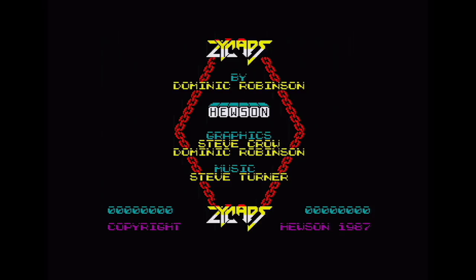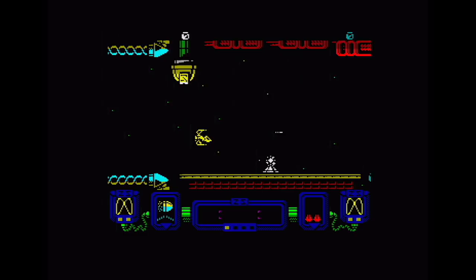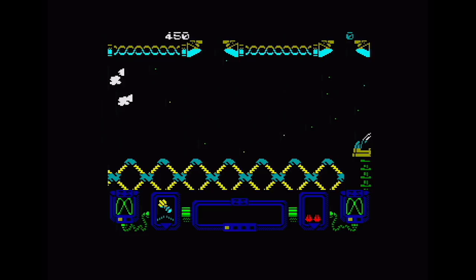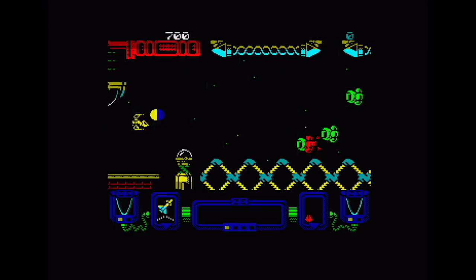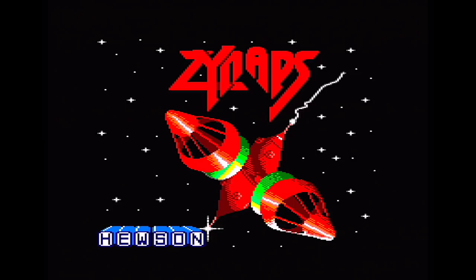8-bit versions came out in 1987, 16-bit in 1988. Starting off on the Spectrum 48K — Your Sinclair gave this nine out of ten and it got a Crash Smash. It's a standard shoot-em-up where you go along and shoot things. The programmers have clearly been looking at Nemesis on the MSX, and there's a comparable power-up system. It is very, very hard — you get three lives and both the scenery and the baddies cause insta-death on contact. Enemies also fire back, and the collision detection is pixel perfect.